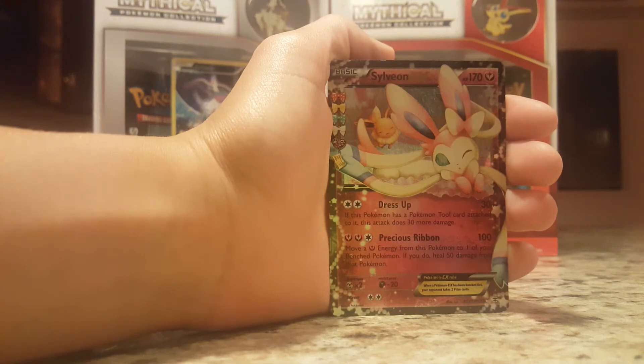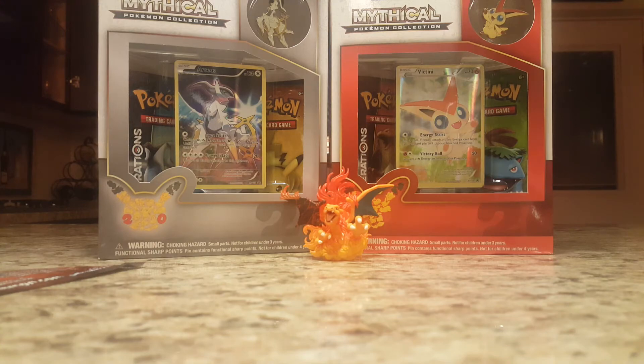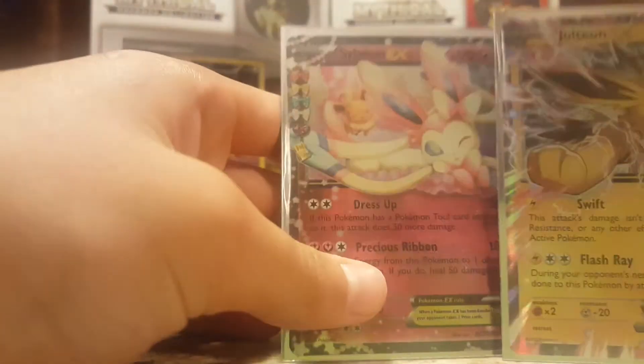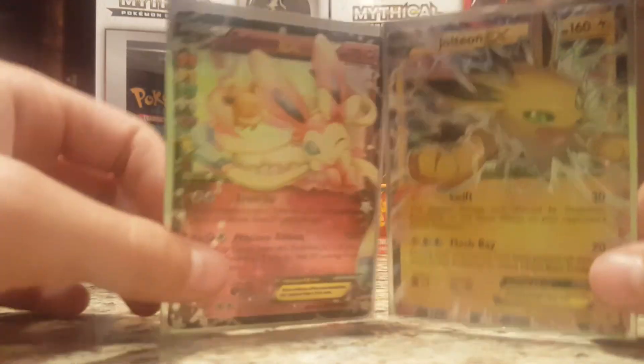Guys, the Generations set is just crazy. Sylveon! Guys, I almost dropped it. Find the sleeve, Sam, find it. Got the Sylveon. I'm very happy. I almost picked the one before this, but then I picked the one that was this one. Got the Jolteon EX and the Sylveon EX. Very happy.